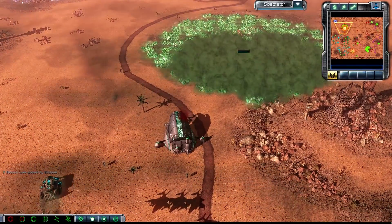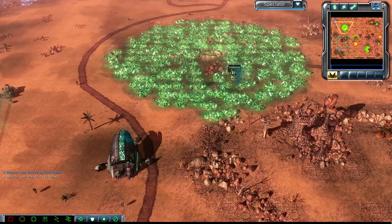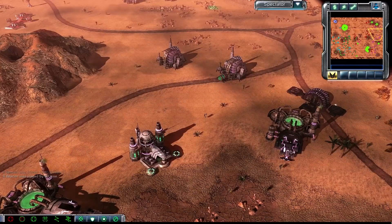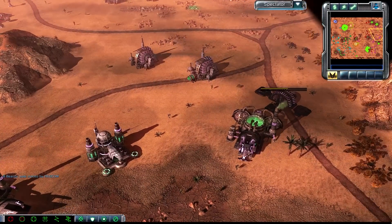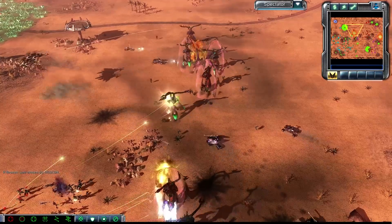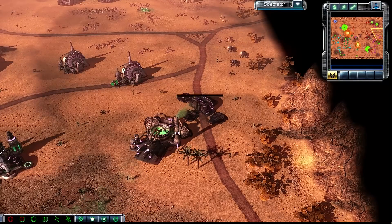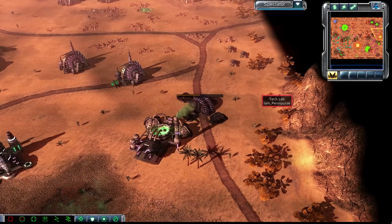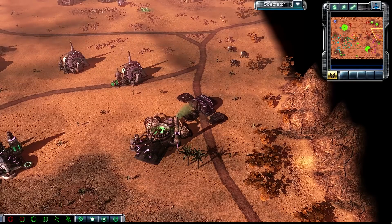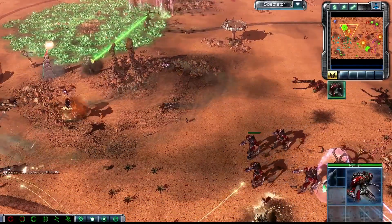A Tib bomb fired in the north, taking out a harvester and just barely leaving the other one alive. I cannot believe after the entire Tiberium field basically exploded from the catalyst missile animation, that harvester is still just like — yeah, I'm fine. Also enjoying the three buggies slowly whittling down the tech lab in the back. They've been there for like two minutes, and the tech lab is just losing 1% health every second, and nothing is being done about it.